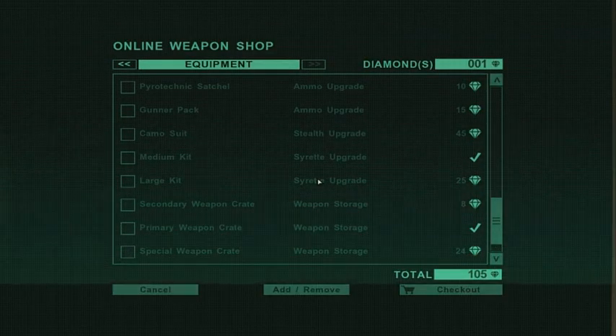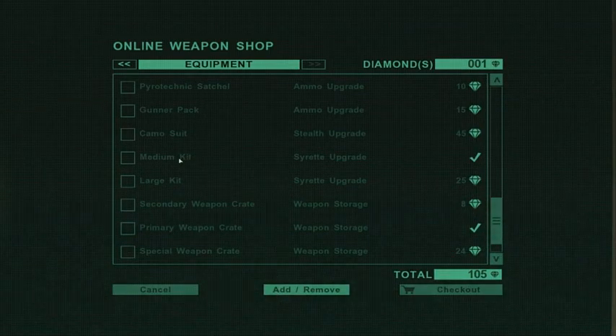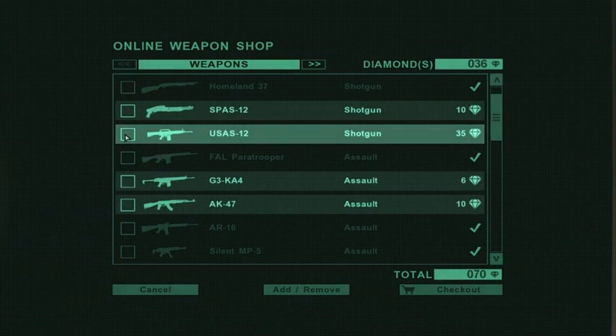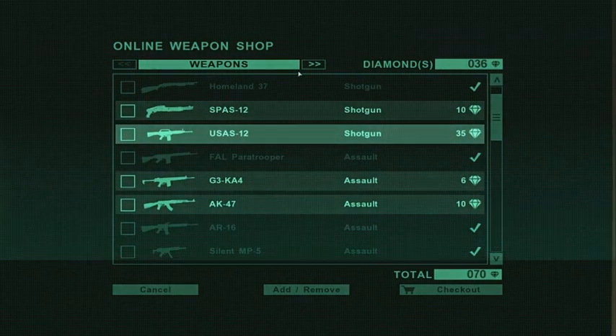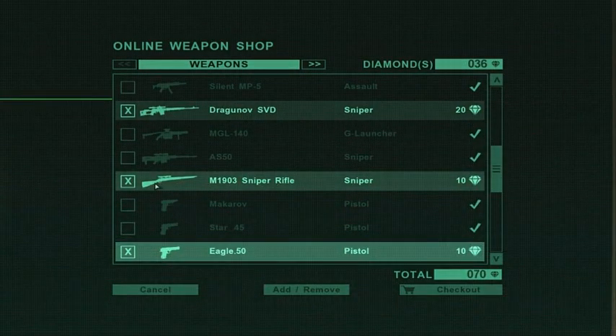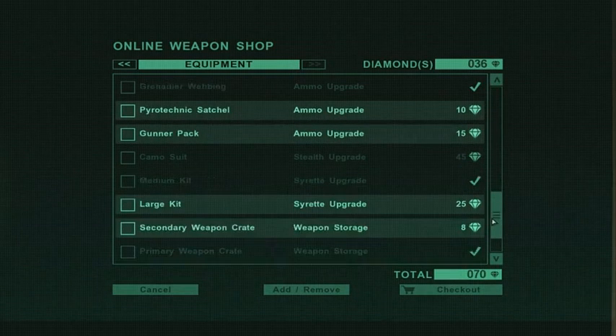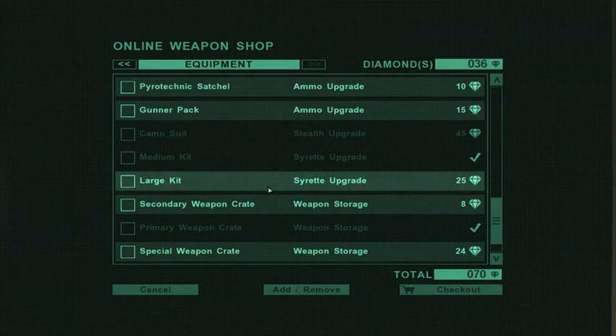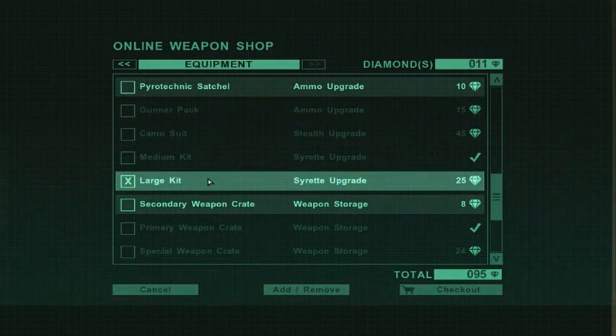Are you kidding me? Large med kit? Yeah, of course I need that. Ok so add and remove. No, ok, I have to go back. Take the shotgun away, cos I have a sniper rifle. Let's go back, let's see what it is. A large kit — why don't I have this? A gunner pack. That's nonsense though, I definitely need that.